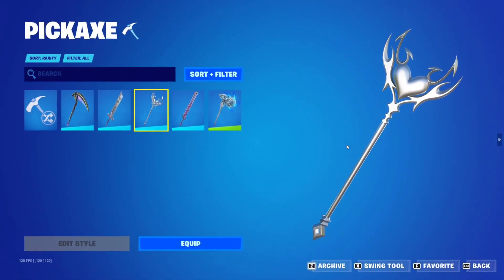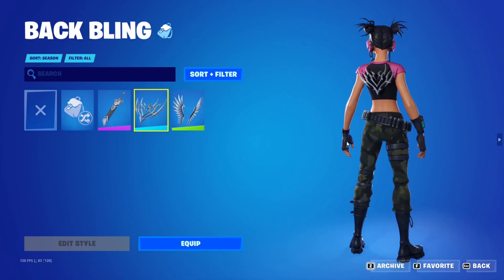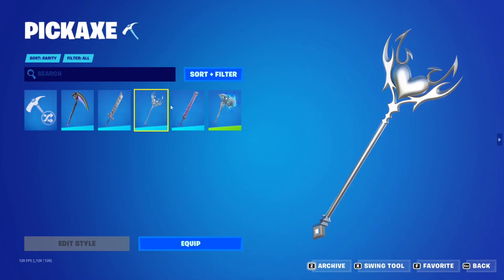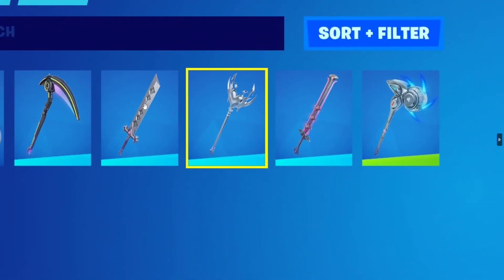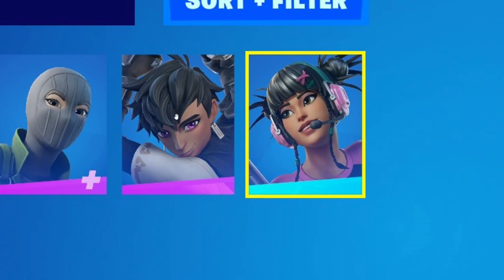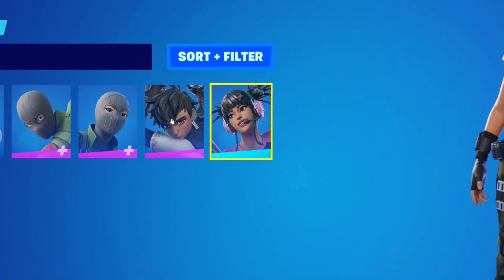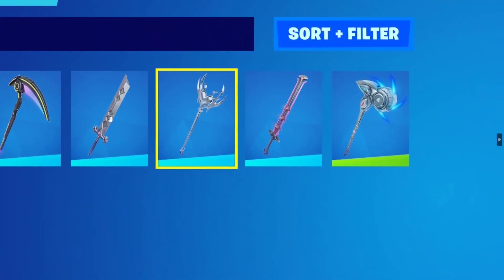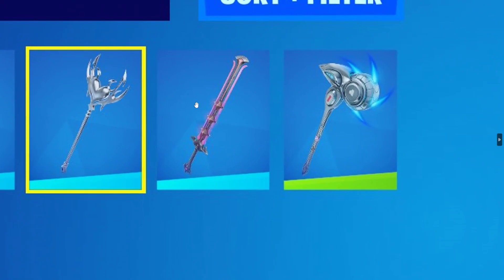That's pretty much it for the bundle — there's nothing more to it. The other thing you see here is this guy's pickaxe. I already made a video on him if you want to check him out — he's called Kiara, the Rift Knight. This is his pickaxe right over here.